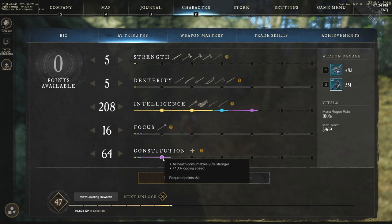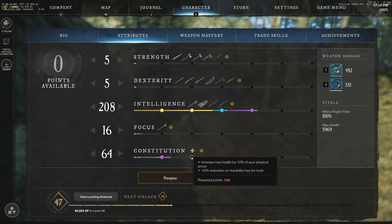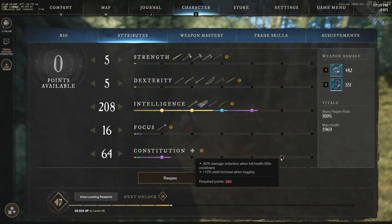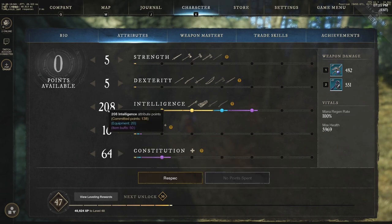We also see that over 50 constitution gives all health consumables 20% stronger, which is a big note. Eventually I'd like to have 100 constitution, because the increased max health plus 10% of your physical armor is fairly solid. You also see benefits to getting constitution up to 200 for a 20% increase to armor, and the biggest one at 250 constitution is minus 80% damage reduction when at full health. I'm going more of a glass cannon build with 208 intelligence and 64 constitution.